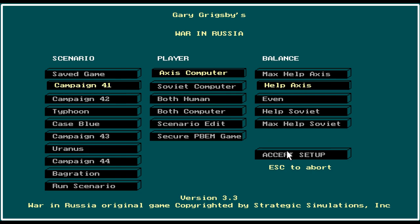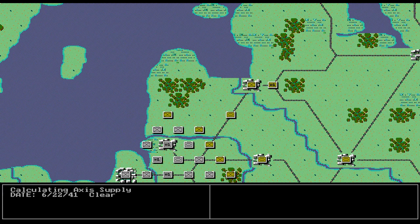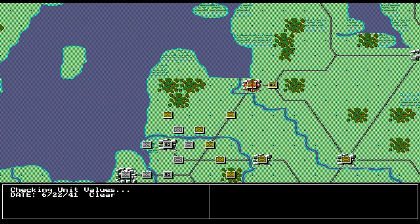I'm going to play the Soviets, give the Axis help, and play Campaign 41. I'll accept that setup and put everything on low, because if I don't it's going to go really slow. The Axis runs their first turn and they attack — it's Operation Barbarossa. As you can tell, there have been a lot of improvements from this game to War in the East.